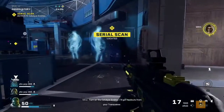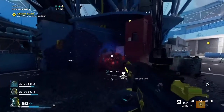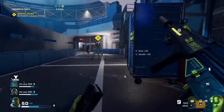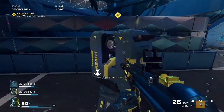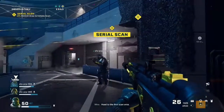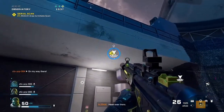Turn on the catalyst emitter — I'll get readouts from your transceiver. Head to the first scan area. Head over there.